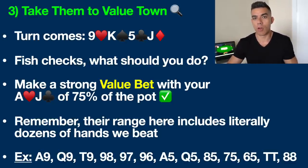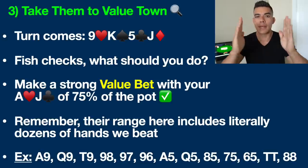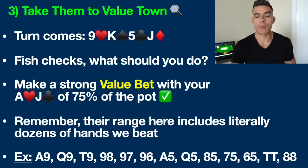The really important point here is that yes, they will have a king some small percentage of the time. But you need to understand that we play against ranges in poker, not a specific hand. We always need to remember that versus a very loose bad player like this, they are very likely to have a large percentage of their range be some sort of hand that we are significantly ahead of — like a worse pair, like some sort of draw. So let's assume that the fish calls us once again — let's go to the river.